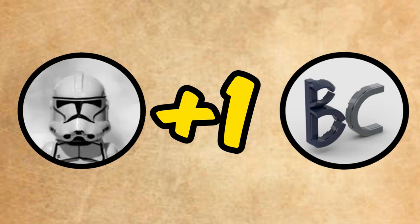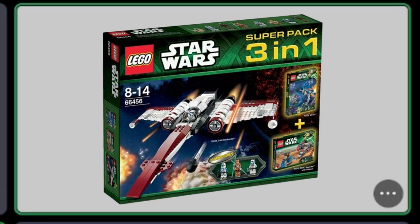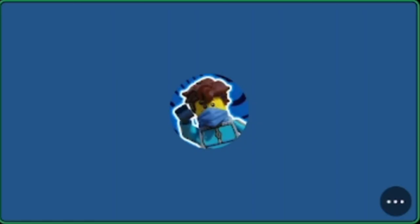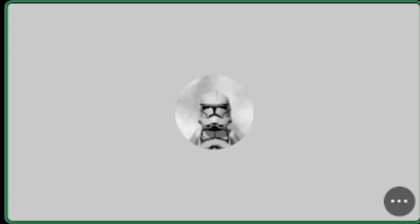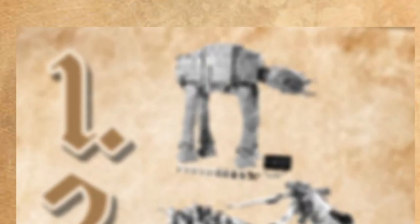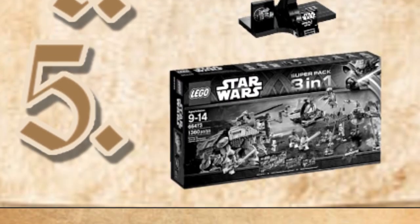For the next round we have the 2017 Republic Hover Tank, the LEGO Star Wars Super Pack 3-in-1 combo, the upcoming Invisible Hand, and the AT-OT drop ship. That's only four, so I have a backup — replace it with the UCS AT-AT. I have the UCS AT-AT, then the AT-OT, the Hover Tank, the Invisible Hand, and the 3-in-1 combo.